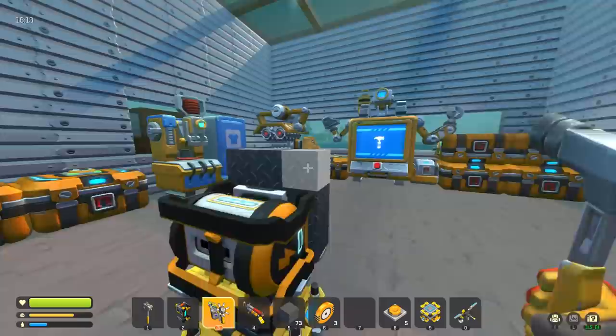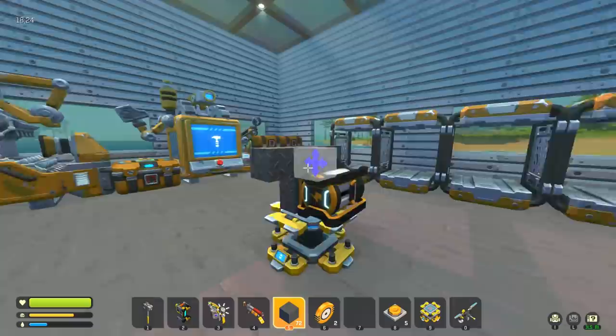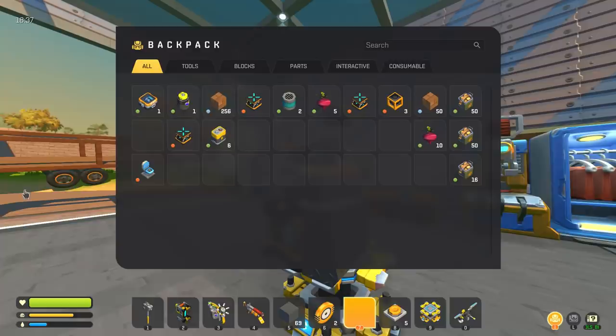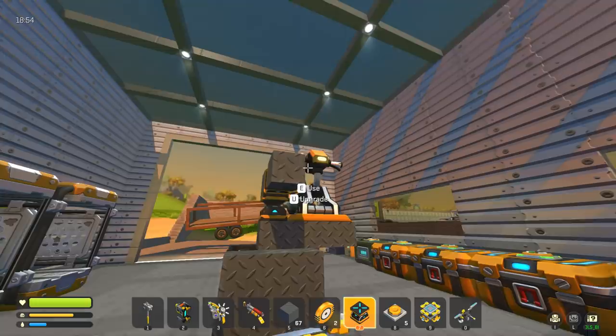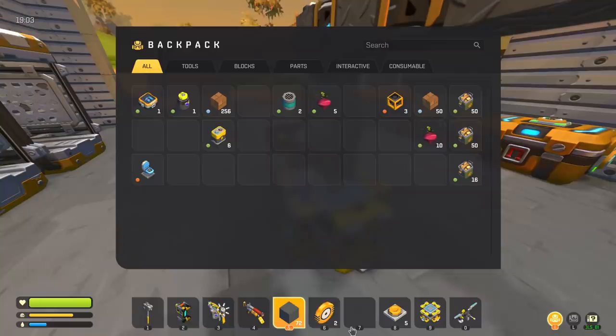We'll build the base with diamond plate since we have a bunch of it, and use our electric engine. We'll cut this down, put a rotating joint there, and then our crane body goes up like this. We'll put a seat on the side for controls. We need this to extend out and also go up first — probably a piston to raise the whole thing up so once we grab the farmer we can lift them above the entire body of the truck.